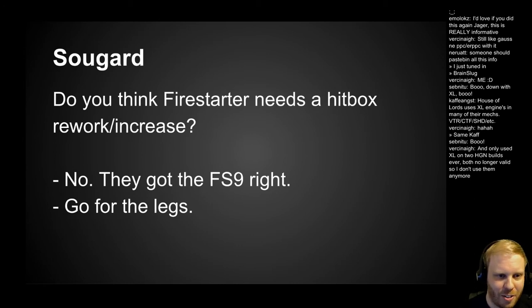SoGard also asks: do you think Firestarter needs a hitbox rework or increase? No — they got the Firestarter right. The hitboxes are great. If you're having problems killing the Firestarter, just shoot it in the legs. You can't shield your legs except with your other leg or terrain. Don't bother going for the torsos — just shoot the legs. Once the leg is gone, a light mech is basically dead.